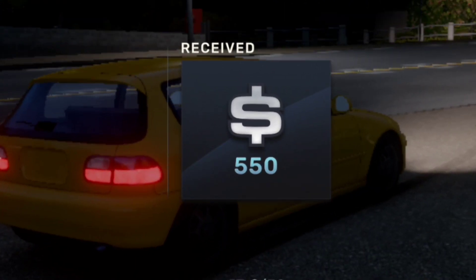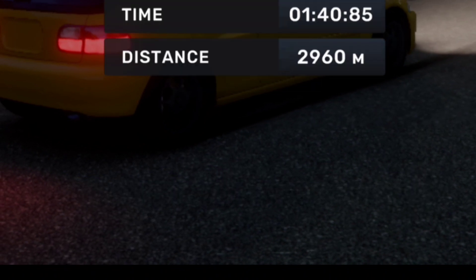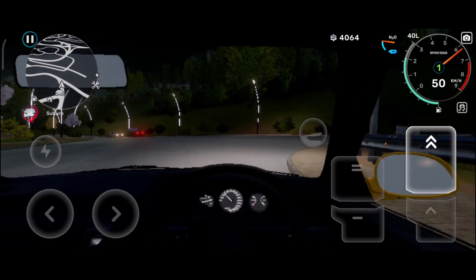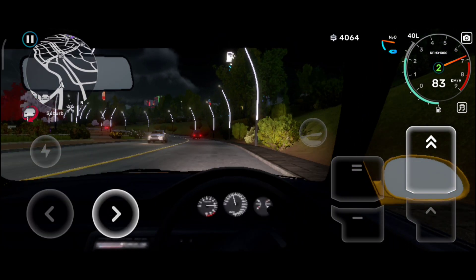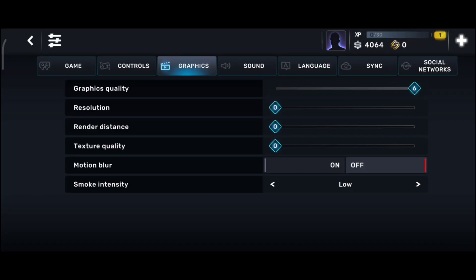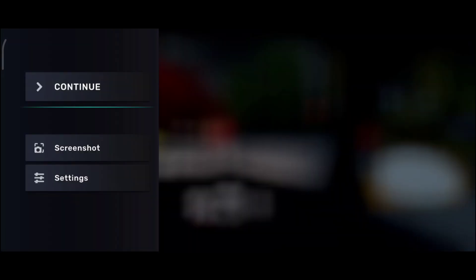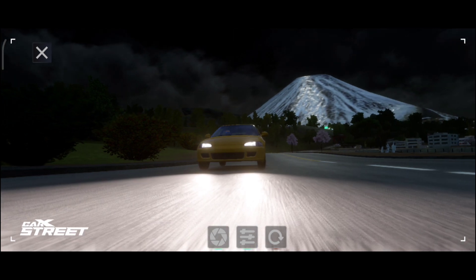We got only 550 reward — that's fine. The level display still isn't working for some reason. I just noticed we do have a first-person camera mode, but the steering wheel looks kind of odd. Now I'm going to turn all the graphics to the highest setting — I hope it doesn't explode my phone — and I'll show you the graphics on a screenshot. Yeah, it's really decent.